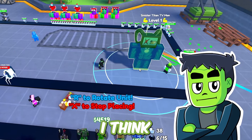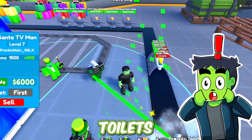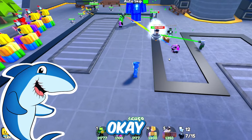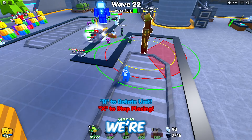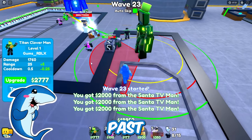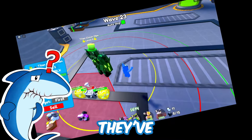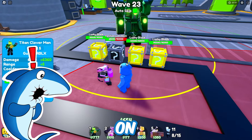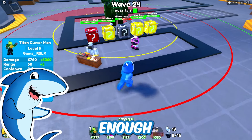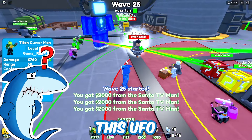Let me add in a Titan unit — I think it's time: the Sinister Titan. The toilets have no chance now! Watch out for the UFO going invisible — but he died, so we're good. There's a rocket toilet coming, so it's time for the Titan Cloverman! Nobody worry — he's placing down his lucky blocks and no toilets are getting through. The lucky blocks absorb the health of the toilets, and if the lucky block has more health than the toilet, the toilet gets deleted. He's already placed down four lucky blocks and he's not even max level.